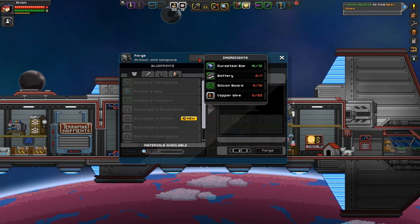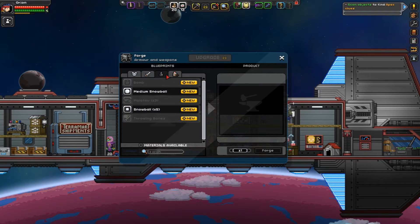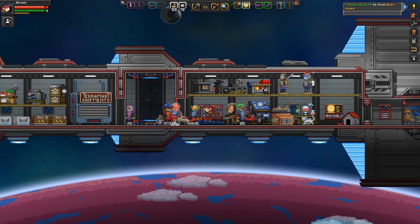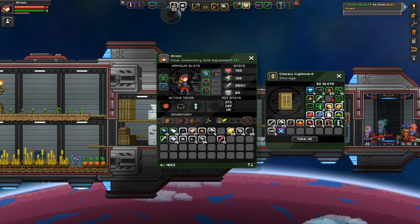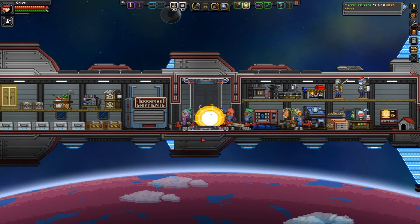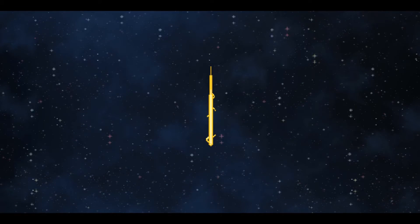My first instinct is to upgrade the forge, which will then let us make better armor and weapons. However, we have a snag — we have the Durasteel now to make it, but we don't have the batteries. I need 10 silicon boards and 10 copper, or 20 copper wire. My only plan is to go to the outpost and see if anybody sells any of it, or has some kind of machinery that lets me build it.